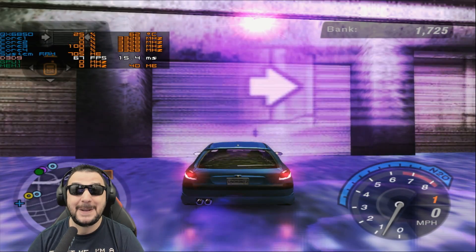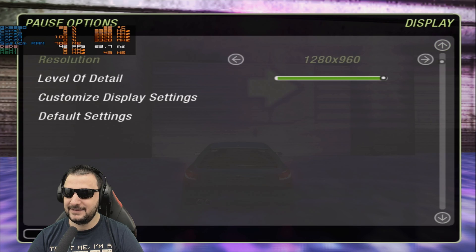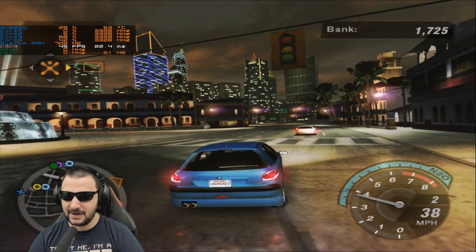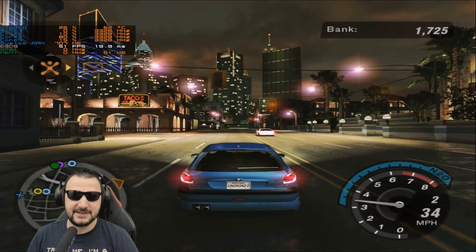I want to see how it runs on maximum details. At 1280 with maximum details I'm getting 60 FPS, then 57, then it drops to 47. I'm so proud of this system — this is how it needs to work. I actually thought that the CPU was bad, but with better video cards look at this — it looks so glorious.